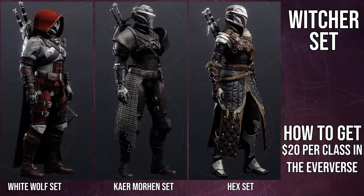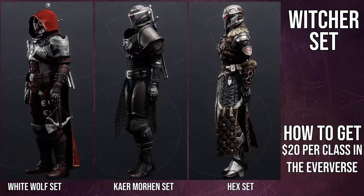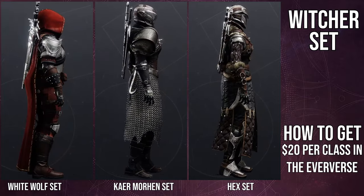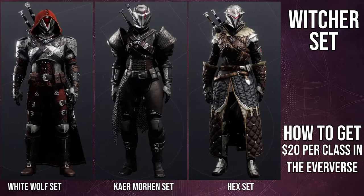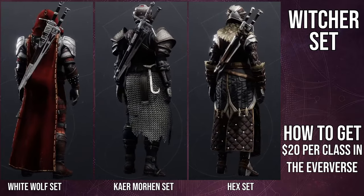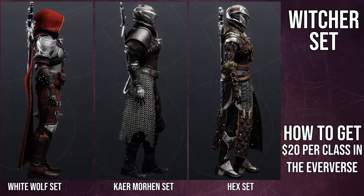This is the armor set right here. I definitely think it looks amazing. That being said, I think the weakest pieces across all classes — aside from maybe the Warlock — are the helmets. The helmets are pretty terrible for the Hunters and Titans. The Warlock helmet is pretty cool and usable, but the Titan helmet looks pretty terrible, and the Hunter helmet is honestly the worst one. Just terrible. But everything else is amazing.